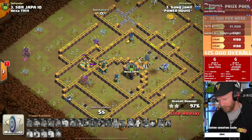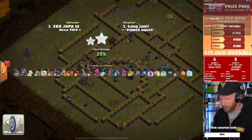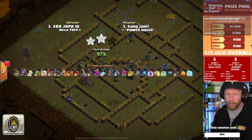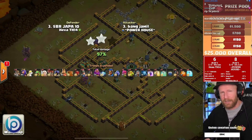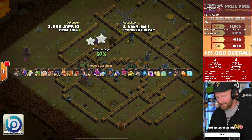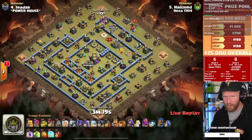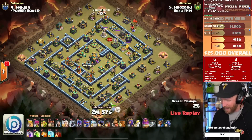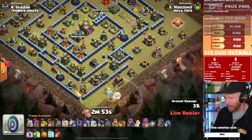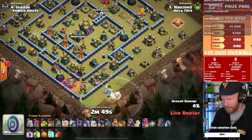Very very close unfortunately — the queen didn't cooperate, going all over the place and getting her healers killed. The warden also tried to throw, and you still end up with a 97%. Hozard alive for Hexa now with an opportunity to get in the lead, but they'll need a high percentage or a triple. Breaking out electro titans here at Town Hall 14.